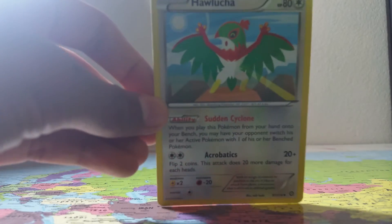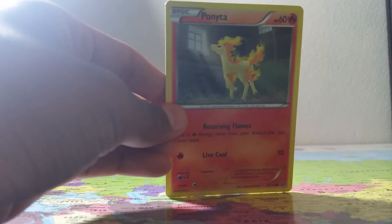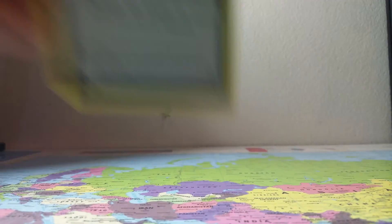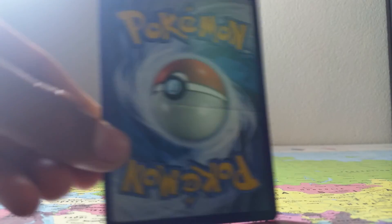A Hawlucha, Ponyta, a Full Heal, and also a Dino — it's a broken one, as you can see. And I guess that's it, guys. Thank you for watching my video, and I'll see you all next time.